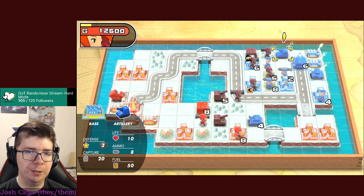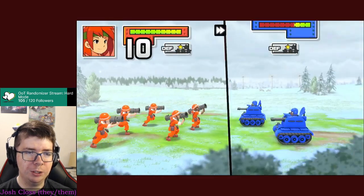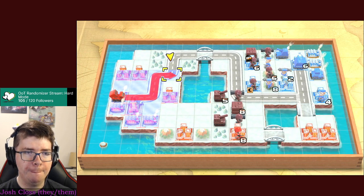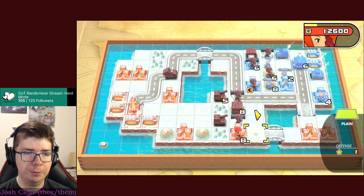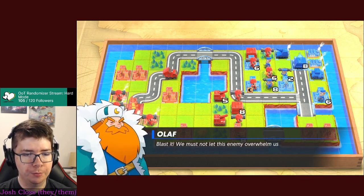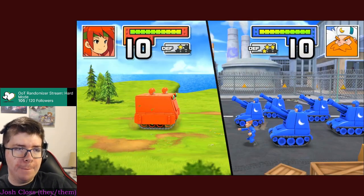I'm going to load in and get into position just inside the minimum firing range of the artillery to try and mess it up next turn. Destroy this anti-air - I don't like it very much. I'll end up here next turn. I'm just going to summon a bunch of mechs. We are in a very good position - we have those two cities in the bottom right, getting 2,000 more G per turn. That's good news.